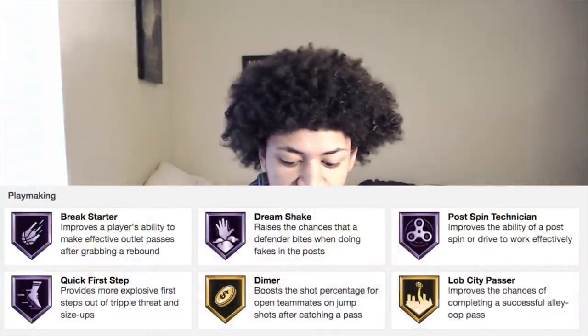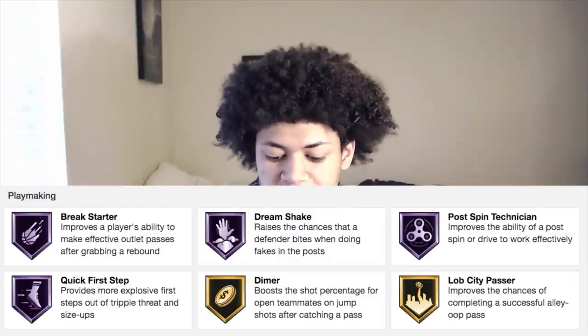Moving on to the playmaking, 2K gave him 4 Hall of Fame playmaking badges: Dream Shake, Post Mano Tendencies, Break Starter, Quick First Step on Hall of Fame, Dimer, and Lob City Passer.